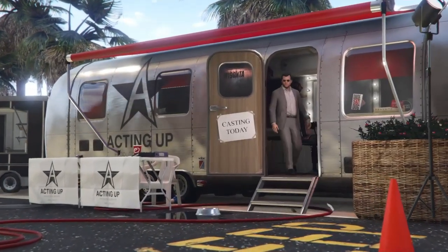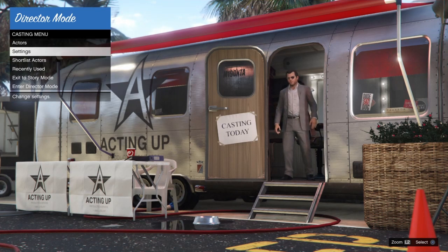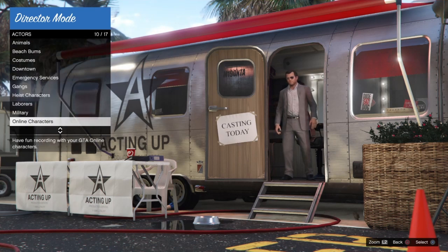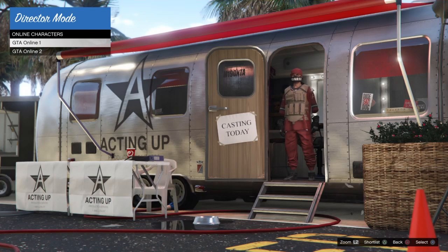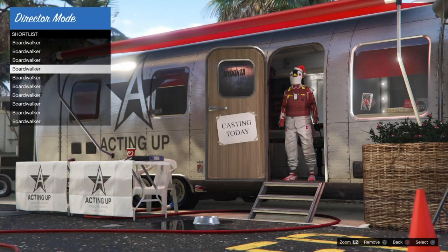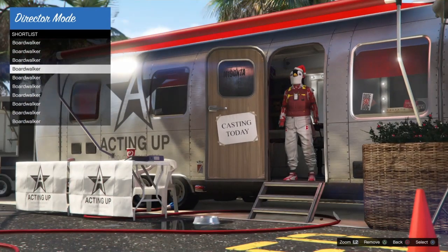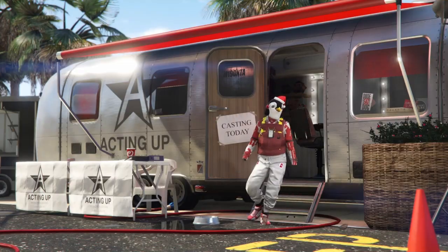Once we're in the trailer, what we're going to do is go to Actors and then select our online character. But don't actually select it — just hover over it, then back out. Go to Shortlist Actors, and now you'll see everything: the badge and the cuffs have merged over to these outfits. So now I'm just going to select the one I want to bring online.